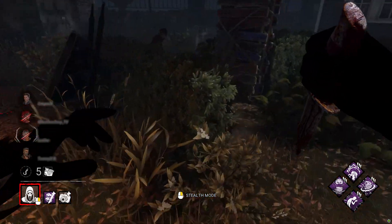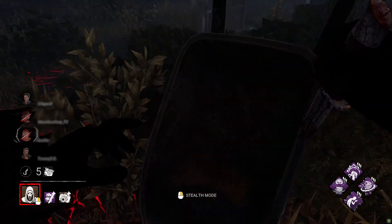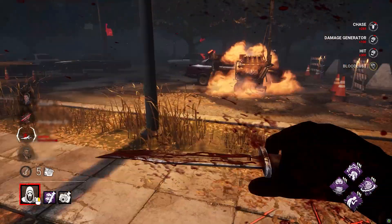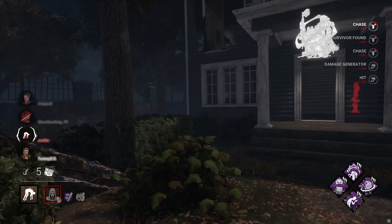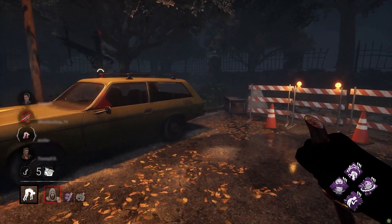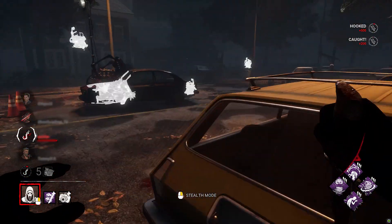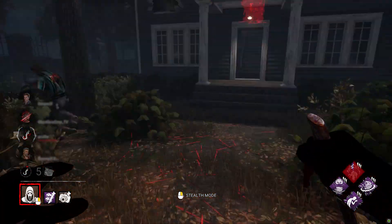She's in a really weak spot here because this is not a very powerful pallet — they can usually only get one good loop in. Thrilling Tremors just procced, so they can't work on that generator because they got off of it running away and it locked in. That's one of the powerful things about Thrilling Tremors: if people are on a gen and you scare them off and pick someone up, they can't do anything about it and have to leave.